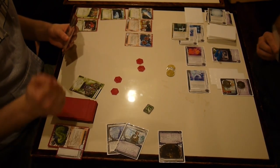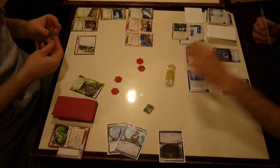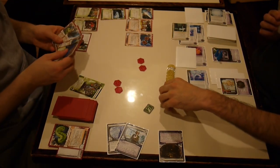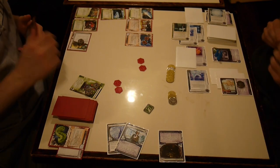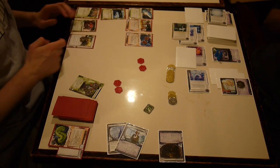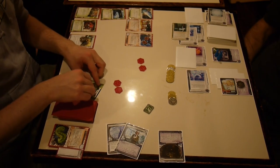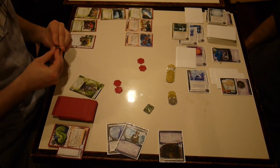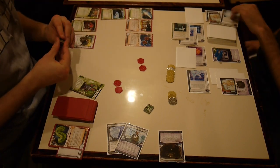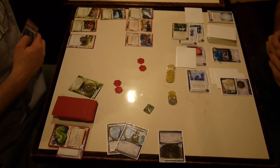The Matrix Analyzer costs him one credit every time. Pretty good. Adonis Campaign happens. I'm going to block up HQ — mostly to keep him from loading up on stupid Data Sucker counters. I also kind of want to get my money up. I can't get the Matrix Analyzer trace going as long as he has a Mimic. But if he ever decides to just let it happen, I really want to tag him now to get that Kati Jones out of there.